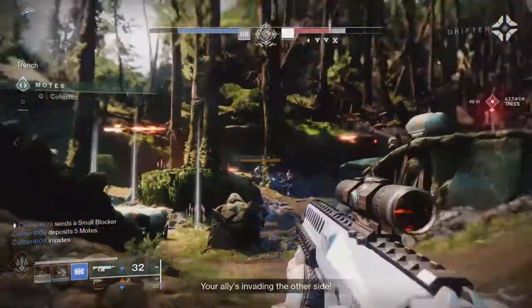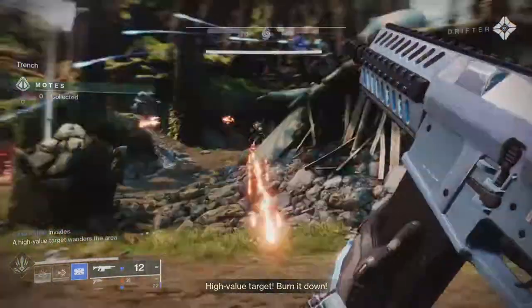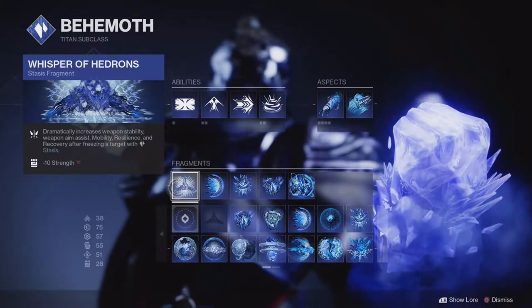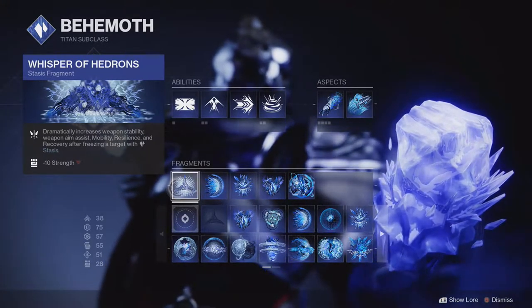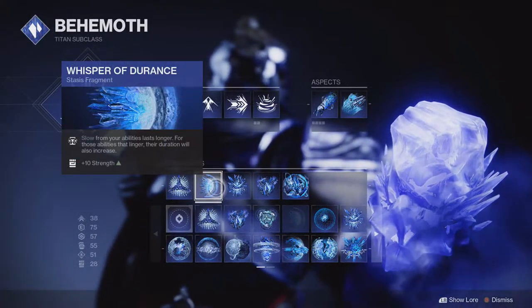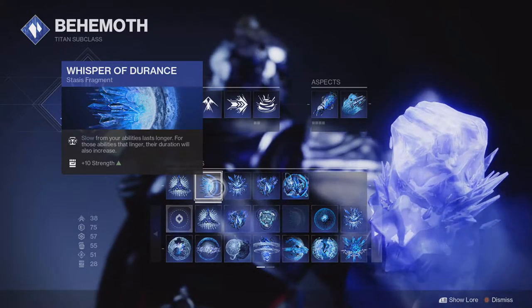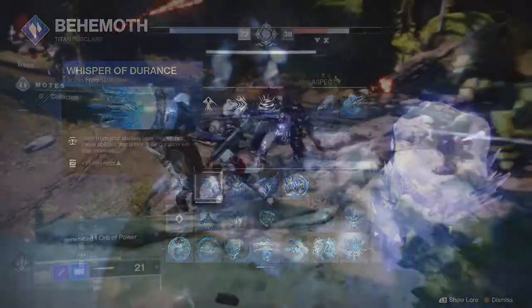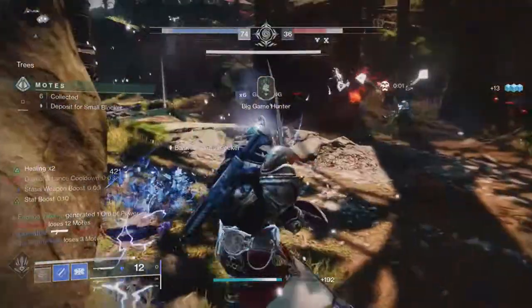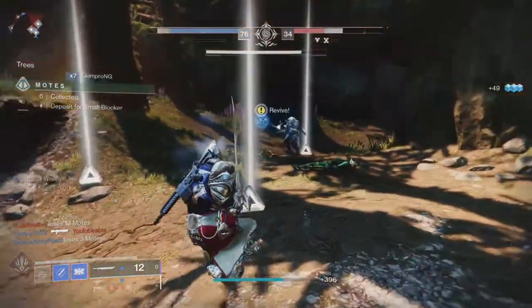Now for the fragments — I'll go over them quickly. I started with Whisper of Hedrons, which gives a dramatic boost to stability, aim assist, mobility, resilience, and recovery after freezing a target with stasis. Next is Whisper of Durance, which states that slow from your abilities lasts longer, and for those abilities that linger, their duration will also increase. What's fun about this is that it counts stasis crystals, elemental wells, stasis shards, and the diamond lance as abilities that linger, so you'll have more time to pick them up.